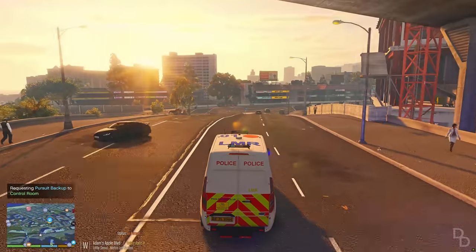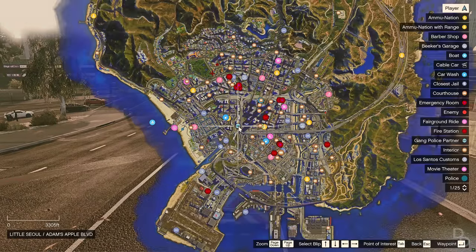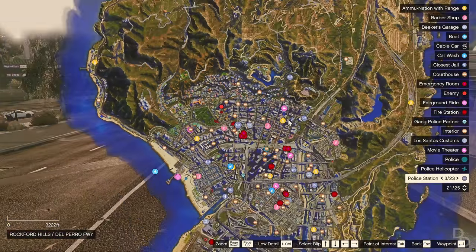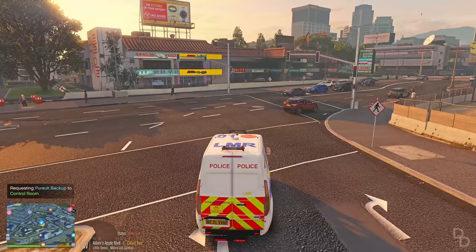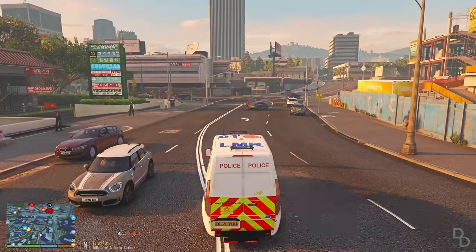We're currently responding to the last known location of the suspect. It looks like we've got an update — position is now around the Rockford Hills area, so we'll head there ASAP. Take a right turn down here. We've got some moderate traffic which should be okay. Interesting fact, by the way — the Met. Some of you were right telling me that vans can't pursue suspects anymore, like the minibus.